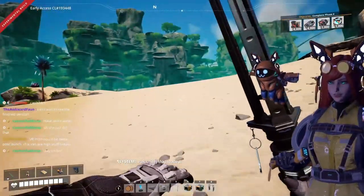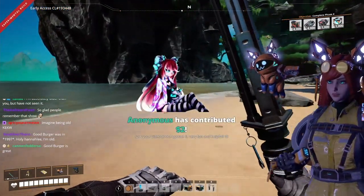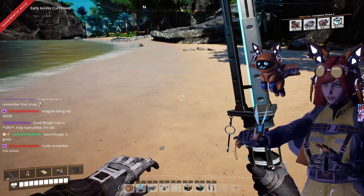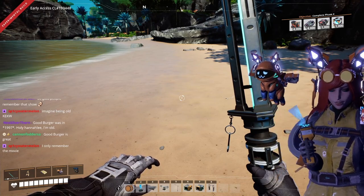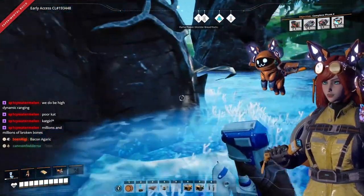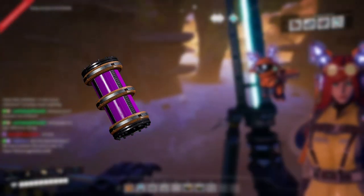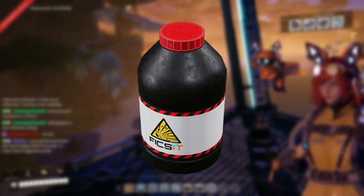It's now time to go scout the Spire Coast for oil and start making that smokeless powder. In order to make smokeless powder, we are going to need multiple things: one being heavy oil residue, which is a byproduct of many oil recipes. Then we are going to need some black powder, which is made with both sulfur and coal. Combine those two ingredients and we get smokeless black powder.